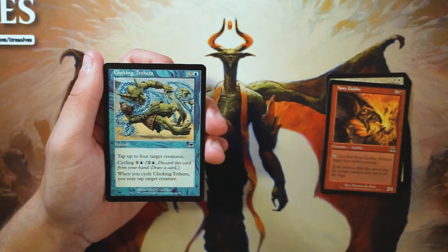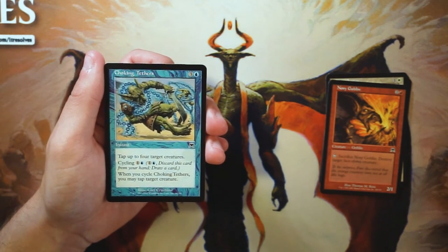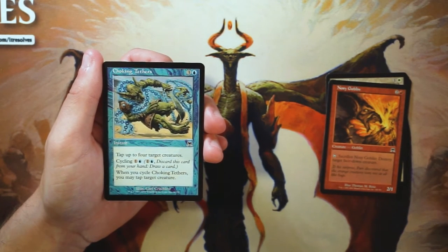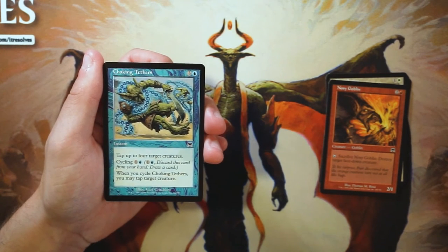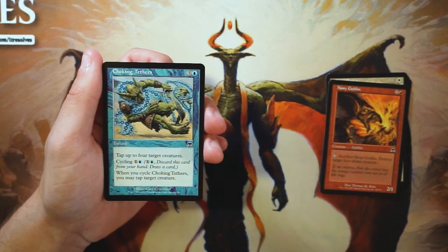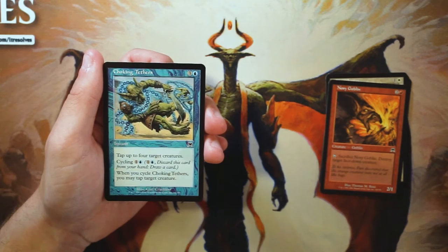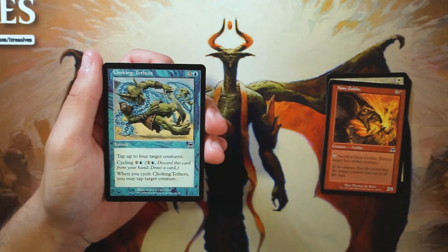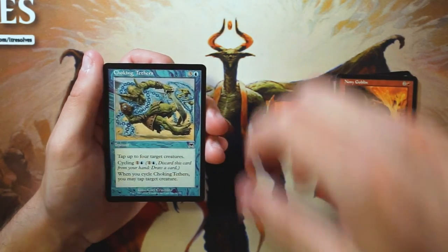Choking Tethers is an instant for three and a blue — tap up to four target creatures — and you can cycle it for one blue to tap one target creature instead. I really like this card as a tempo play. It's flexible: for two mana you can tap a creature and draw a card, or for four mana you tap up to four creatures to push through damage. This seems like the pick so far.